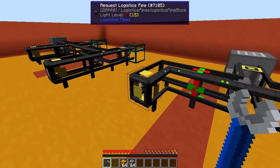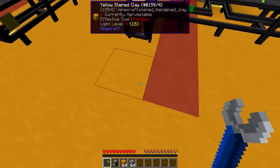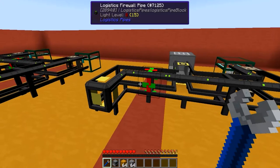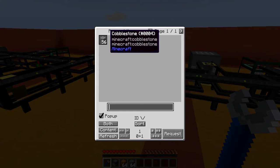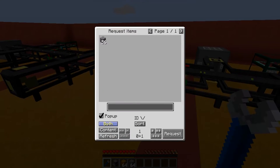If I were to set crafting to blocked, as you can see I am still able to get the cobblestone out, but I no longer have a visual on the actual crafting table, even though this thing is set to also show crafting. If I set it to crafting only, it's simply a blank page.